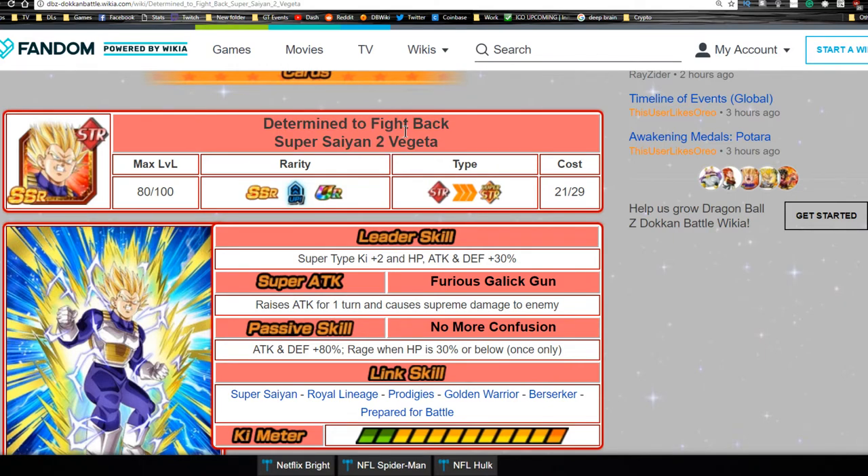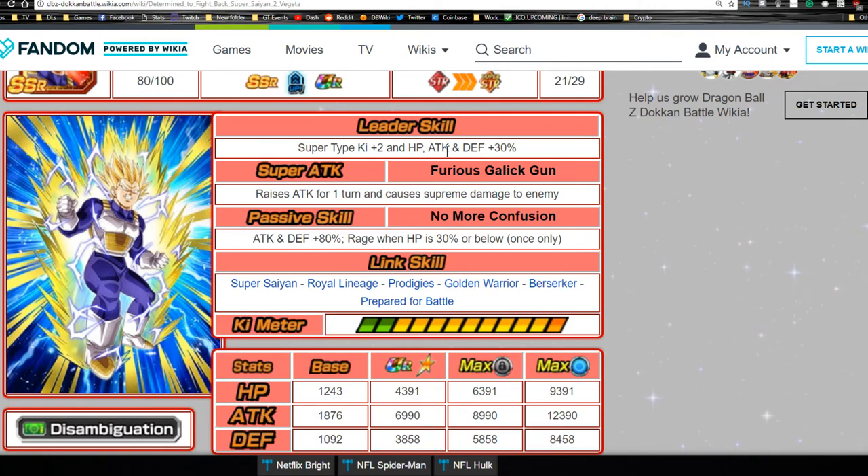His leader ability: Super Type Ki +2, HP, Attack, and Defense +30. He's like a little mini leader — not awesome but cool because he's a rainbow leader. When he Doken awakens, that turns into Ki +3 with a slightly better stat buff, so overall his leader ability is pretty good for a non-Doken Fest exclusive.